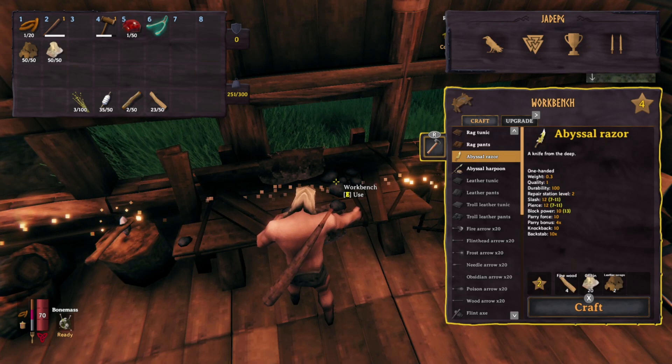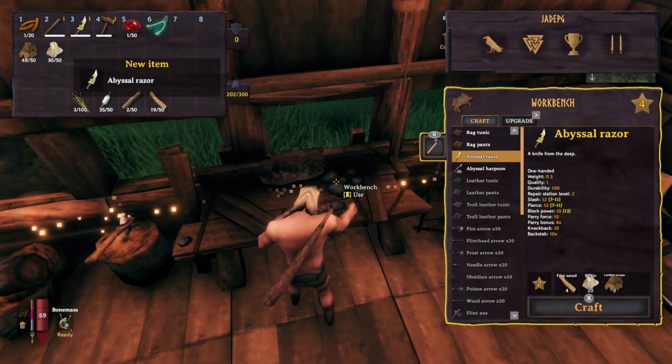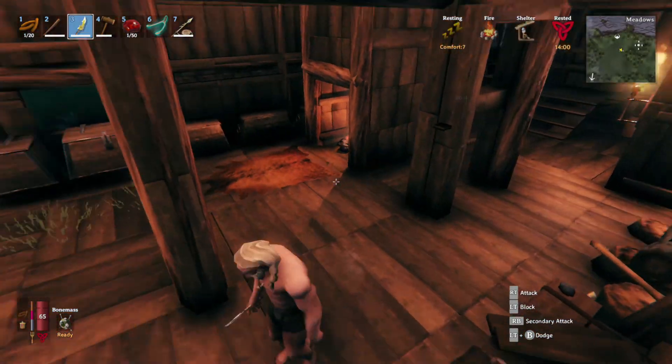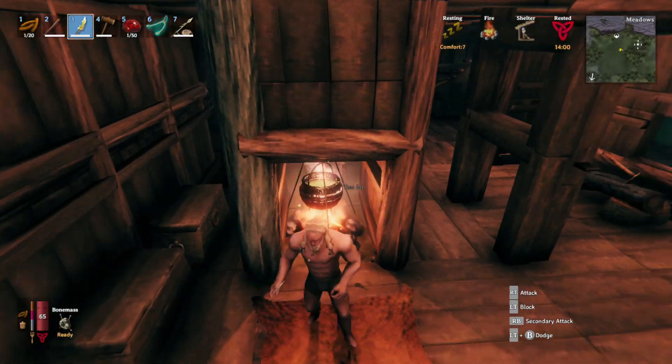It costs 20 chitin, four fine wood, and two leather scraps, and it requires a level four workbench. Though I'm a bit confused because it says two stars next to the ingredients, which normally means level two workbench — but everything I'm seeing in the wiki says level four. I was at level four anyway so I didn't have time to go back and check. Let me know in the comments if you can craft this at level two. You may get really lucky, go on one of your first adventures, come across some krakens, and go ahead and combine this with your troll armor — creeping up on enemies and you'll do absolute bundles of damage.